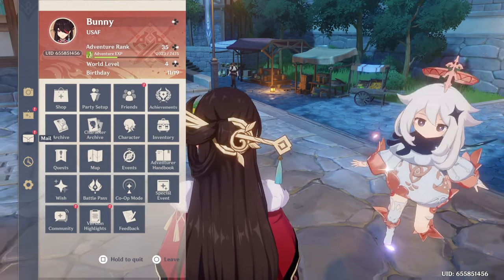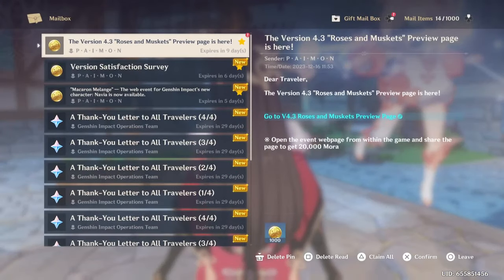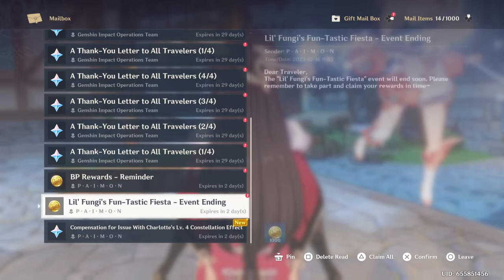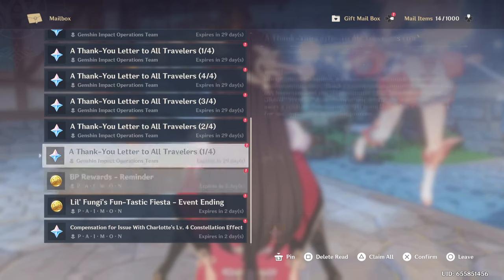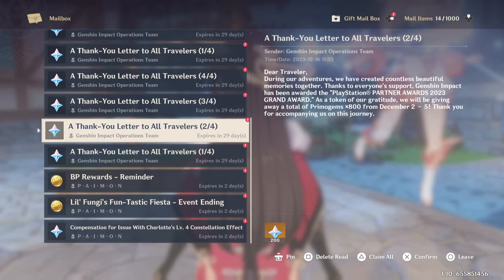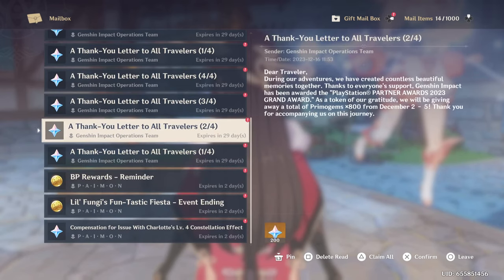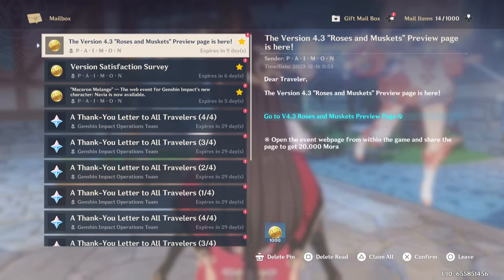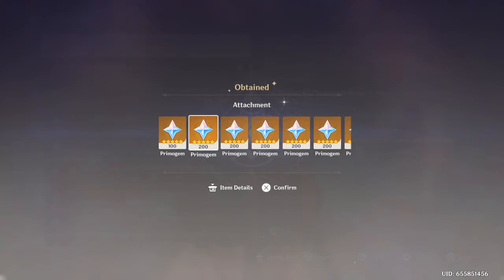Another one that people don't really look into very much is checking your mail. Depending on what real-life scenarios are going on with the servers — things such as maintenance time or even Hoyo winning an award — they'll give out certain awards and Primogems. If you just check your mailbox in-game, it should have Primogems in there sometimes.